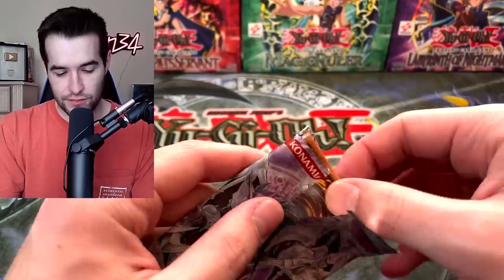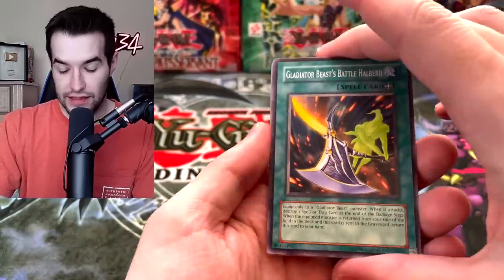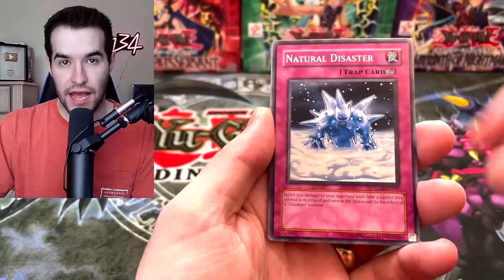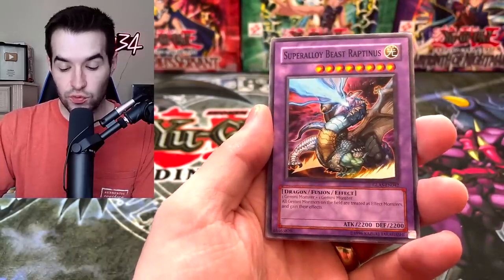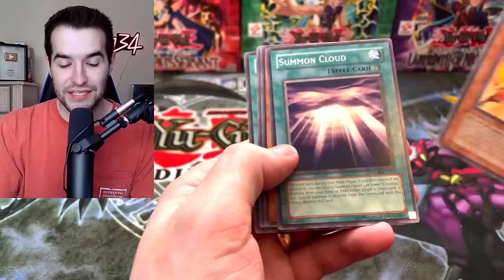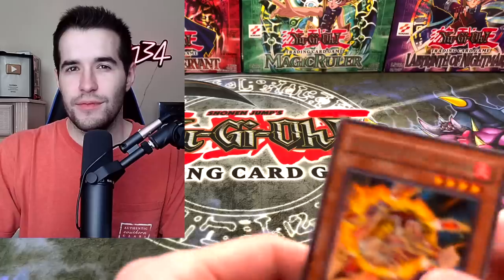Let's get these out without any damage. Glass. Battle Hallberg. Sparta. Natural Disaster. Super Alloy Beast Raptinus. And Gladiator Beast Laquari. It's not a bad one — Demacari. But not what we're looking for.